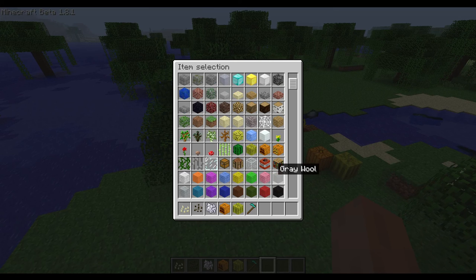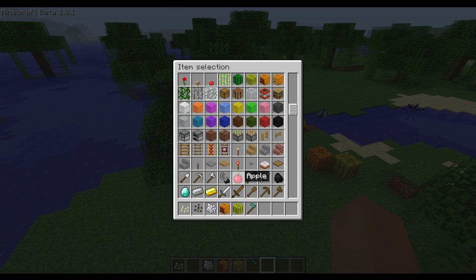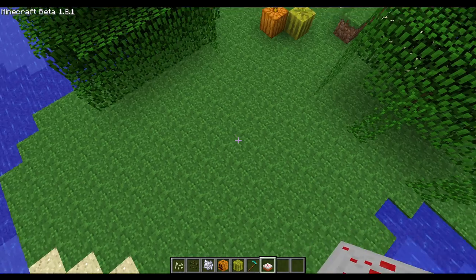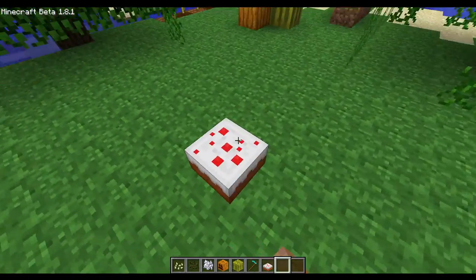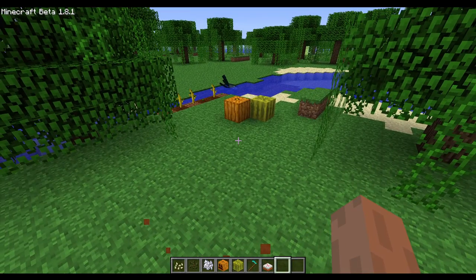We got new blocks here - I think I never showed you these blocks. We got cakes, which were added in beta. I think I showed you a cake before. There is no commands in creative, unfortunately.